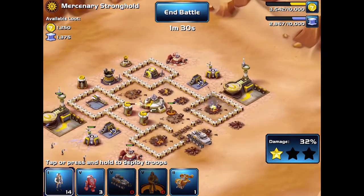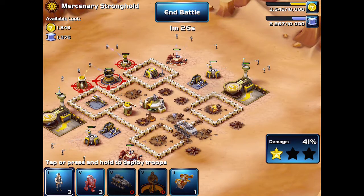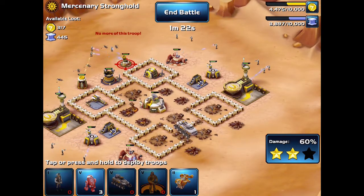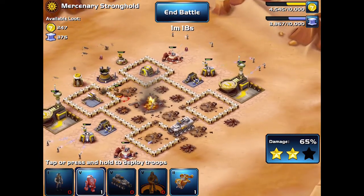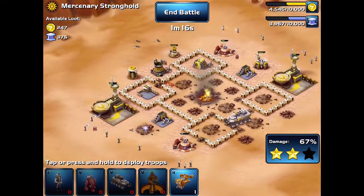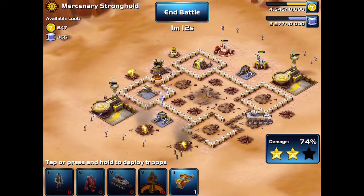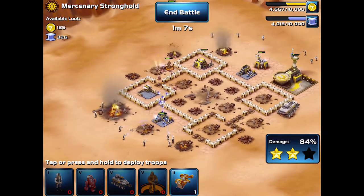Once that's all taken care of, I'm gonna drop some basic troops on the bottom left and top right to start taking out the buildings here. It's probably not necessary, but I just want to speed things up. I'm also going to drop a couple of droids — just because they're there, might as well use them.